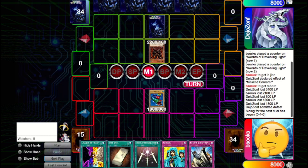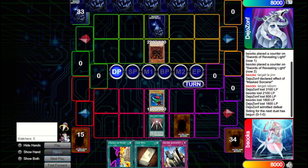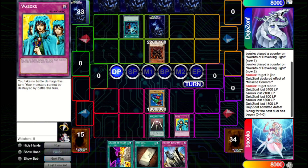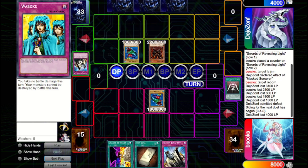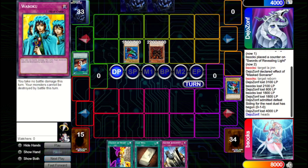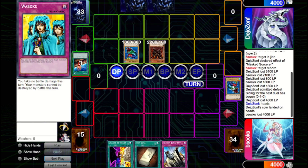We could go for Change of Heart here dropping them to 4000, but we try to save it. We activate Swords, set one, and pass. The Waboku is there in case they have a Heavy. They do Heavy — we chain Waboku, but they have Solemn Judgment, so they deal battle damage and destroy our monsters. They bring out Seven Colored Fish, Fissure away our Seven Colored Fish, and get in for 4000. While they dropped down half their life total, they also dropped us down half ours, so it kind of evens out.